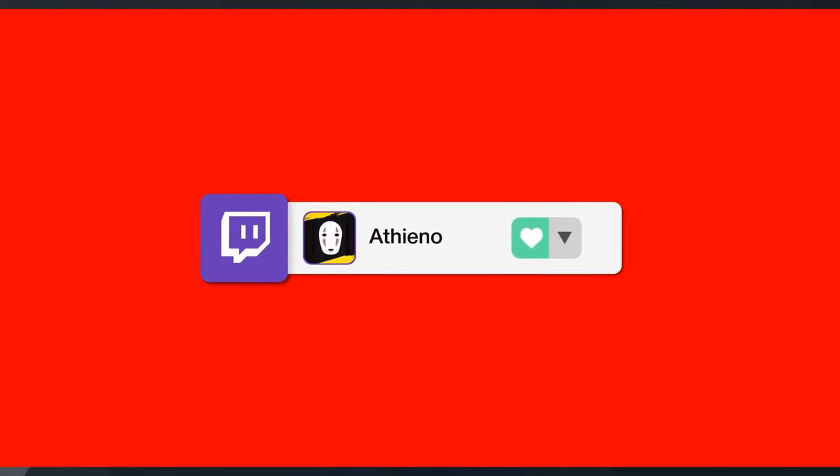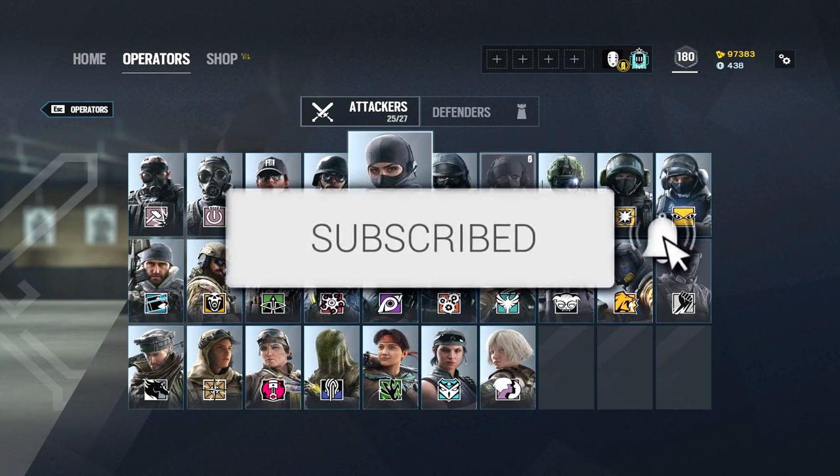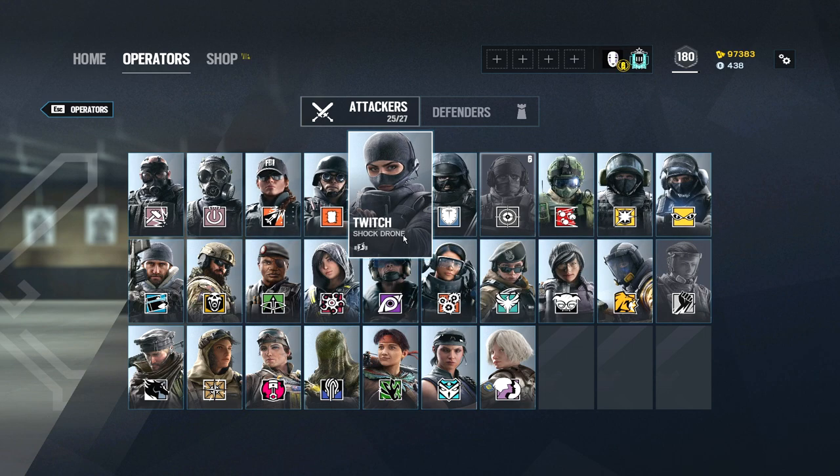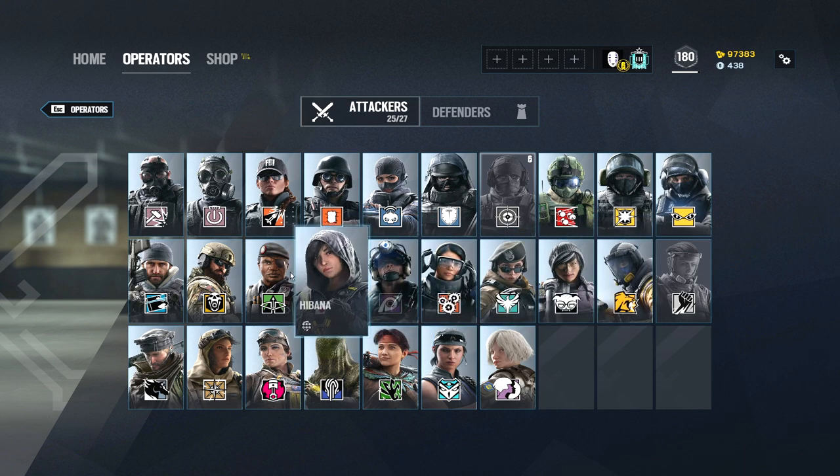We're going to go with every single character, talk about positioning, aggression, play style — all that kind of stuff — and how your attachments can sharpen your skills to become a better player and win those gun fights a lot more. Rule number one before we start: keep in mind that attachments are good pointers and adjusters to your aim and gun skill, but they aren't going to make the difference between you hitting a shot. That is completely 100% your aim, but attachments will make it easier and help out with recoil as well.